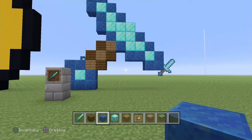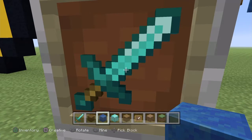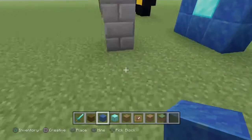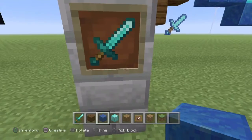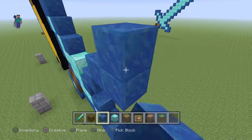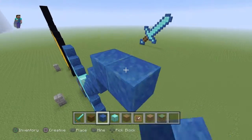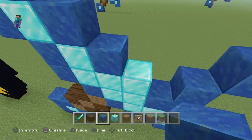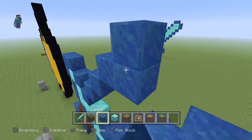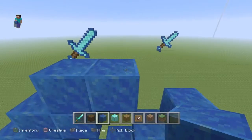Now once you've done that, I'm just gonna look on here and see how many pixels it is across — so it's one, two, three, four, five, six, seven — seven across that. Do the same to this side: one, two, three, four, five, six, seven. Same to this side: one, two, three, four, five, six, seven.